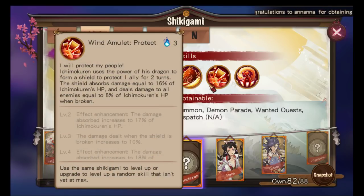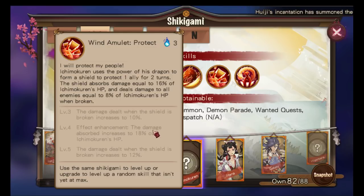What I've been told is that this guy is a shielding unit — he has a ton of shields. His second skill, 'I'll Protect My People,' has Ichimoku Ren use the power of his dragon to form a shield protecting one ally for two turns. The shield absorbs damage equal to 16% of his HP and deals damage to all enemies equal to 8% of his HP. When broken, damage dealt increases to 12% and damage absorbed increases to 18% of his HP.